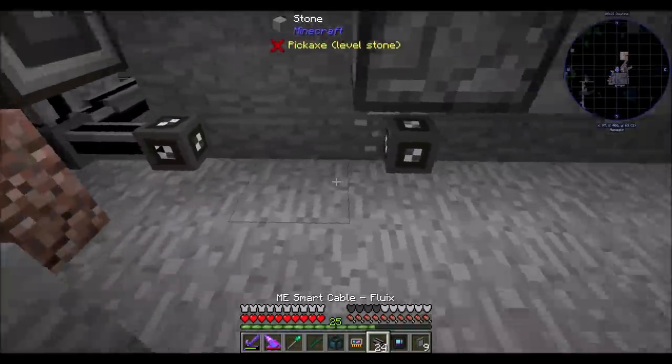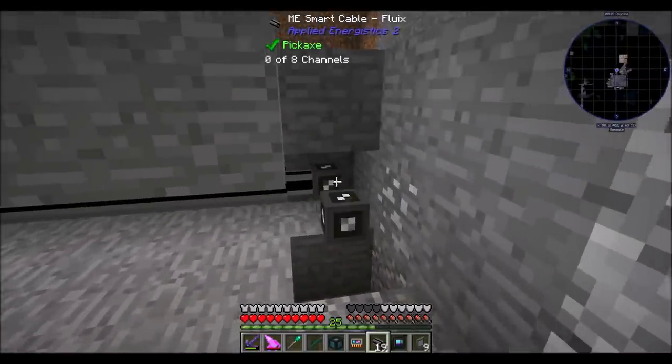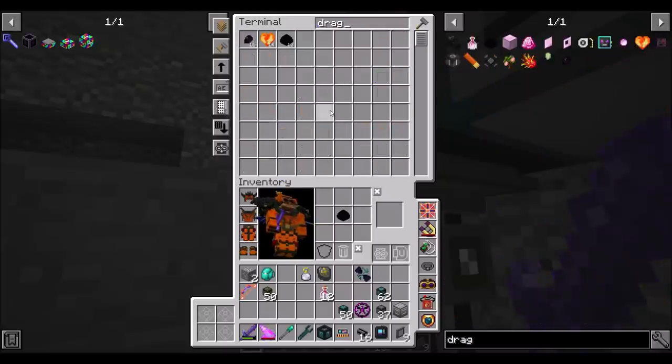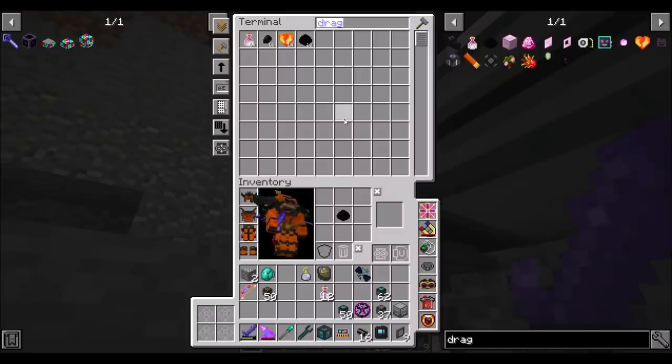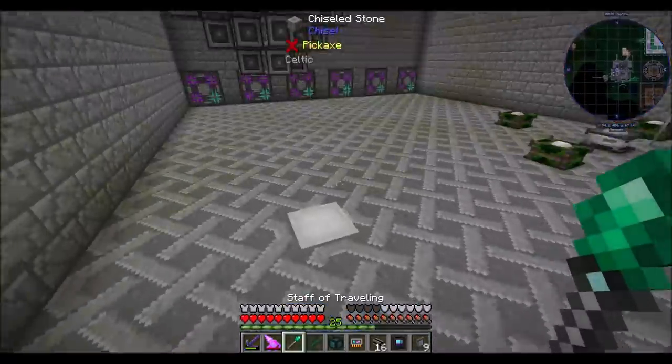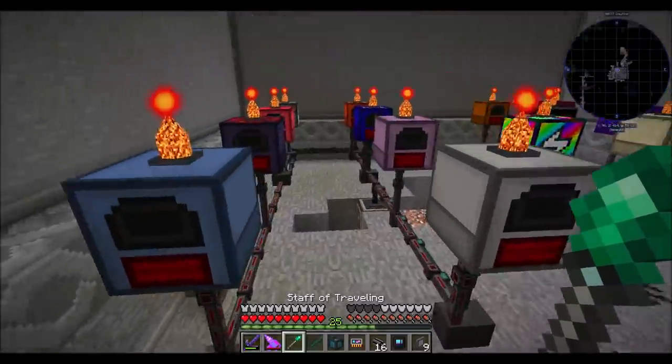So then we just run this dude over to here, and we should see dragon's breath show up in here in a moment. Once this guy goes online — there he is. 64 dragon's breath, as one might expect. Beautiful. That's what's up. Now we've automated dragon's breath. See, I told you we'd get there.